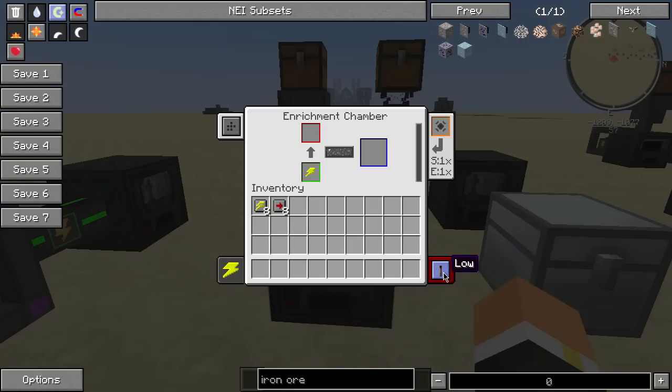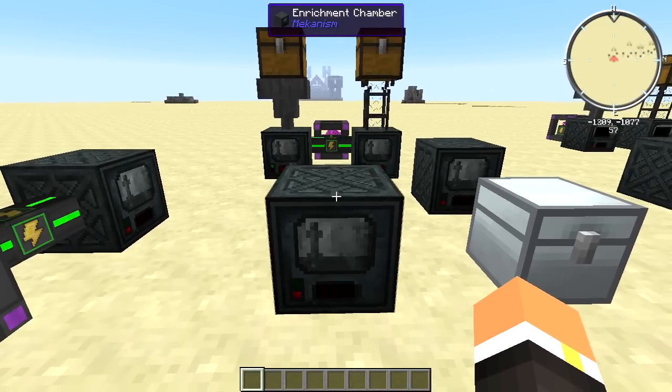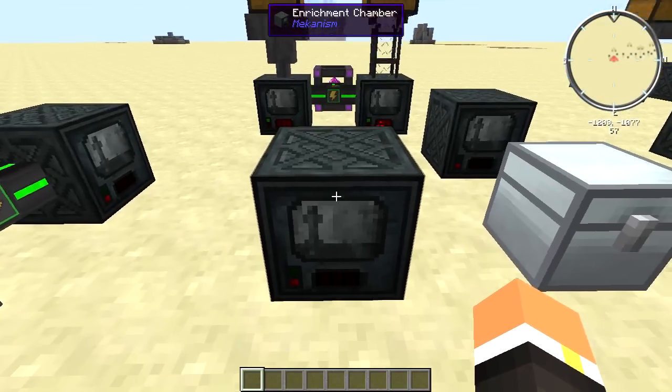One thing I forgot to mention: the redstone controls down here. This is how you set whether or not the machine responds to redstone, and whether the machine is on or off. The gunpowder icon just means it's disabled.